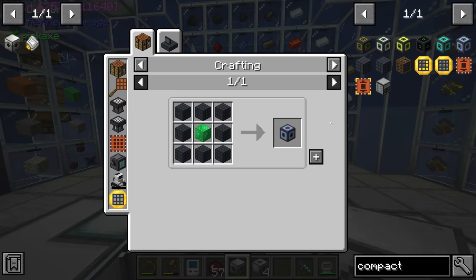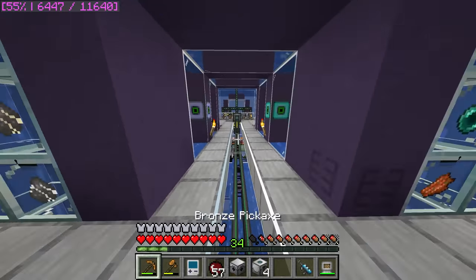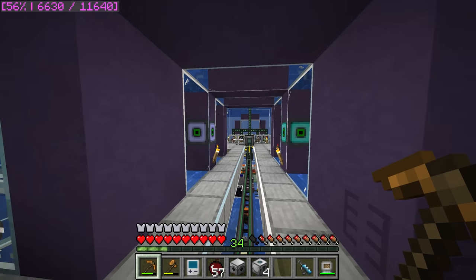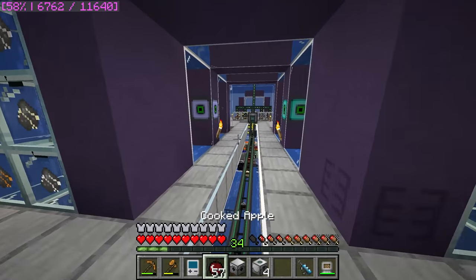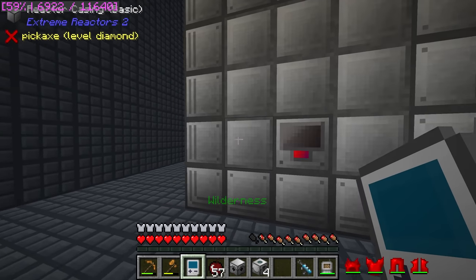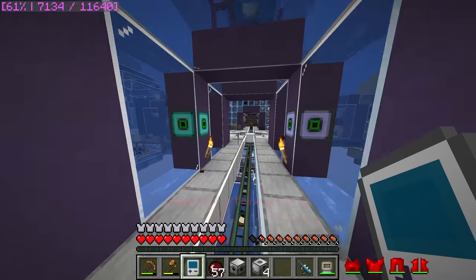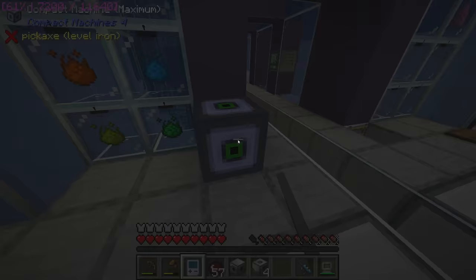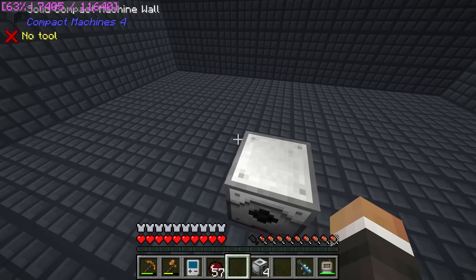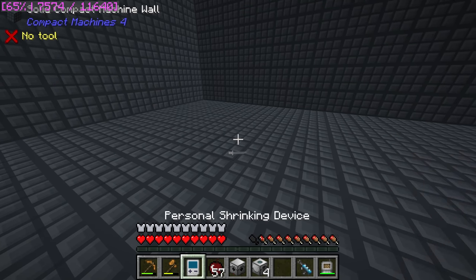We'll make another maximum-sized compact machine and put it down here. By the way, you can pick up and move your compact machines — I moved my previous two into the walls. You can just break them with a pickaxe, pick them up, put them down elsewhere, and they retain all of their contents. Inside the compact machine, my plan is to place the laser drill maybe one or two blocks up from the floor to allow room for power cables underneath.